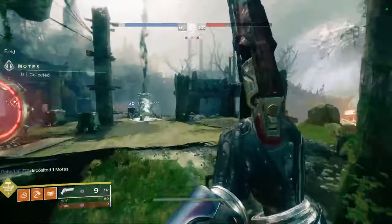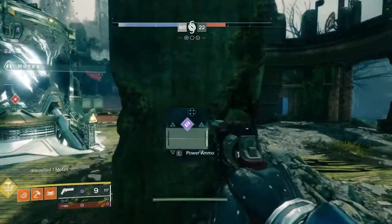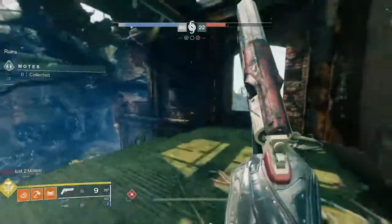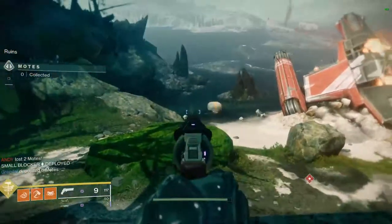Hey guys, Cloudy here, welcome back to another Destiny 2 video. In this video I'm going to be showing you how to get the Ace of Spades exotic hand cannon, which as we all know is Cayde's go-to weapon. The steps are in order: first you have to beat the campaign, which is how you unlock the quest to begin getting the weapon.